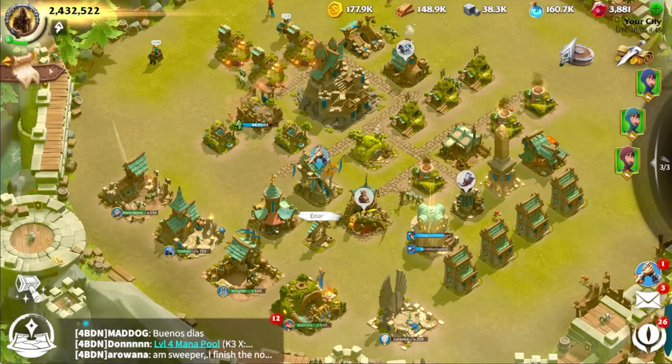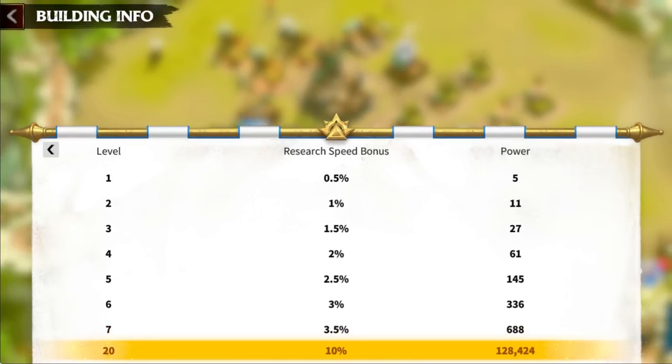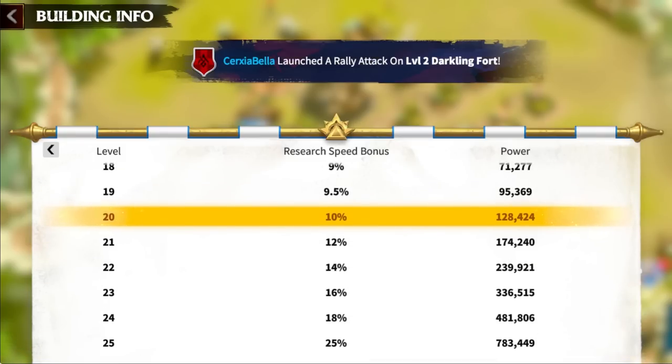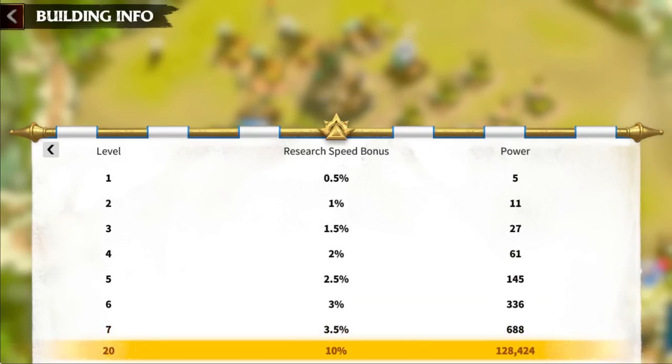Moving on to the research building: the research speed bonus increases as the level of the building increases. So upgrading this first will make a huge difference over the progression of your account in regards to the research speed of technologies.